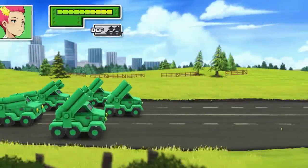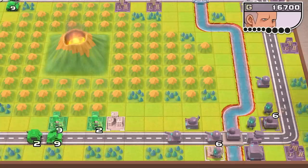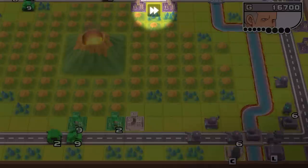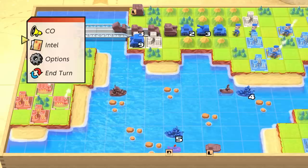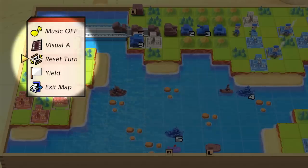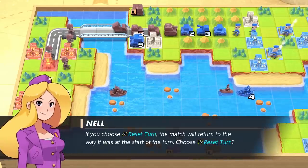By the way, this version of Advance Wars has a couple of handy new features. Want to speed up the action? Just hold down the ZR button to cruise through dialogue and combat animations. There's also a shiny new reset turn option that allows you to, you guessed it, reset the current turn.